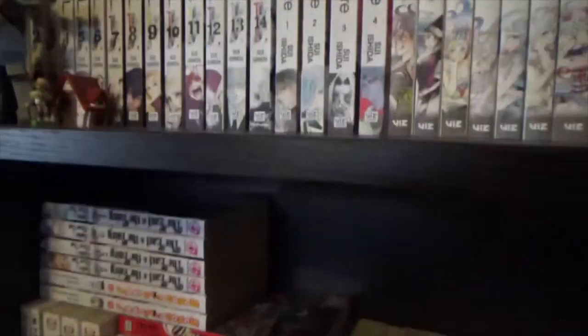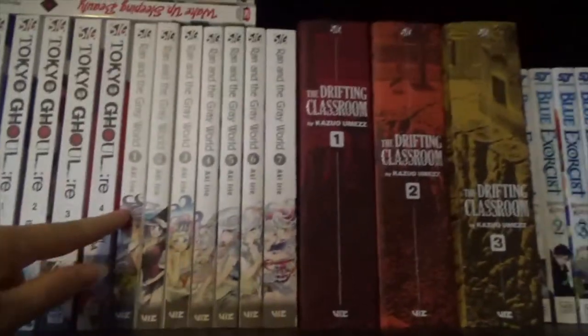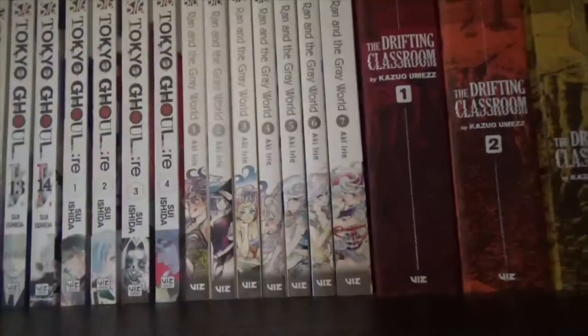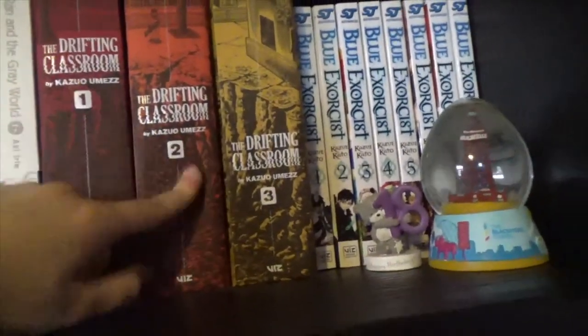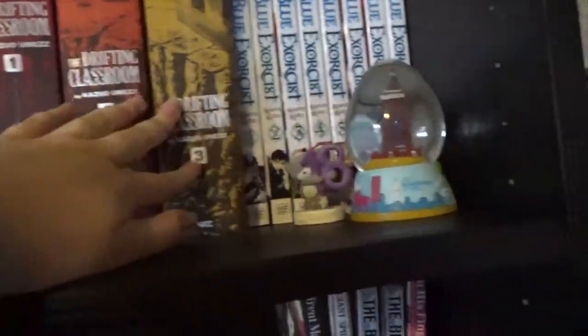I have Tokyo Ghoul, 1 to 14, complete — love Tokyo Ghoul. Tokyo Ghoul:re, I have 1 to 4 — I might get more of it but I love the original. Run in the Grey World, 1 to 7, complete — about like a witch or mage who uses these shoes to make herself appear older. It's a very wacky series. Drifting Classroom by Kazuo Umezz, 1 to 3, complete — fantastic horror series, one of the classics. I can't find any more of his works but I would like to read them. And The Exorcist, 1 to 8, which I haven't read in years.